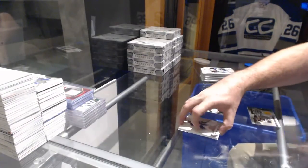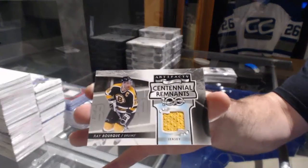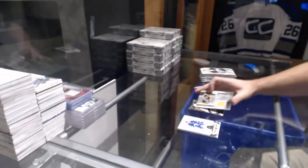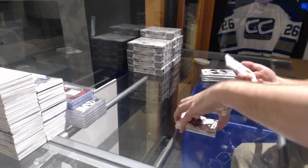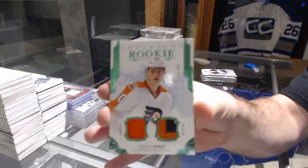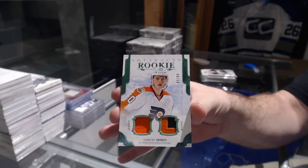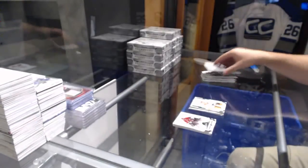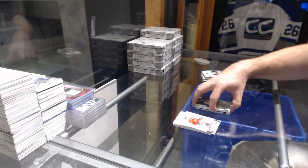We've got a centennial remnants for the Boston Bruins — Ray Bourque. Centennial remnants Ray Bourque for the Flyers. Numbered to 99, rookie jersey patch Samuel Moran.